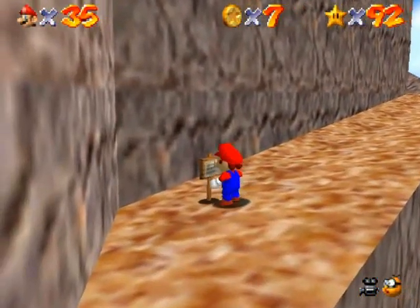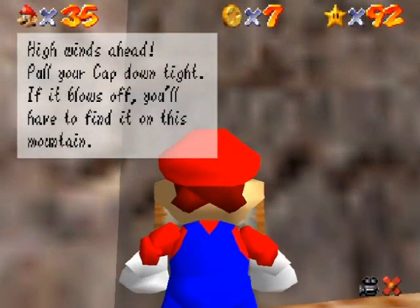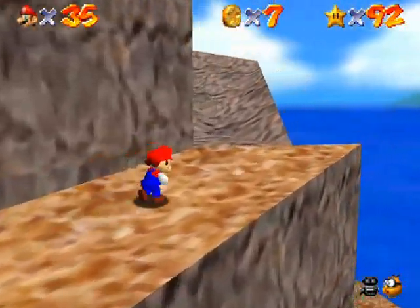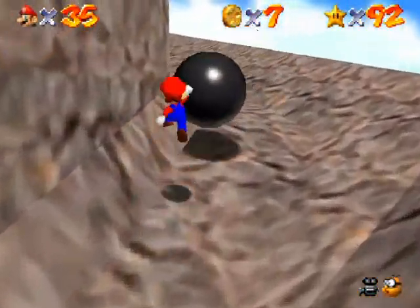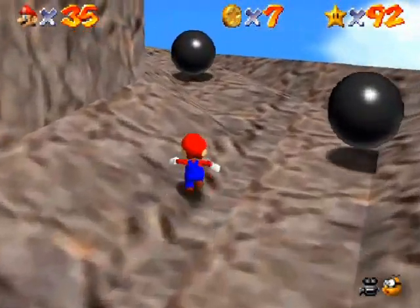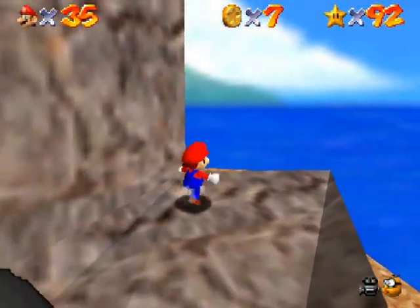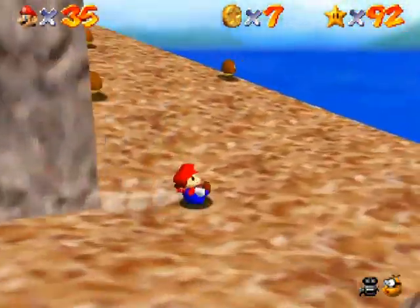Oh, there's a sign. I'm glad I took this route so I could show you the sign. It says: 'High winds ahead. Pull your cap down tight. If it blows off, you'll have to find it on this mountain.' Okay, they're hinting at those foosh enemies. No big deal. If it happens, it's Bob-omb Battlefield all over again — if you lose your cap, you'll probably find it on a Yukiki or something. You know, the monkey.